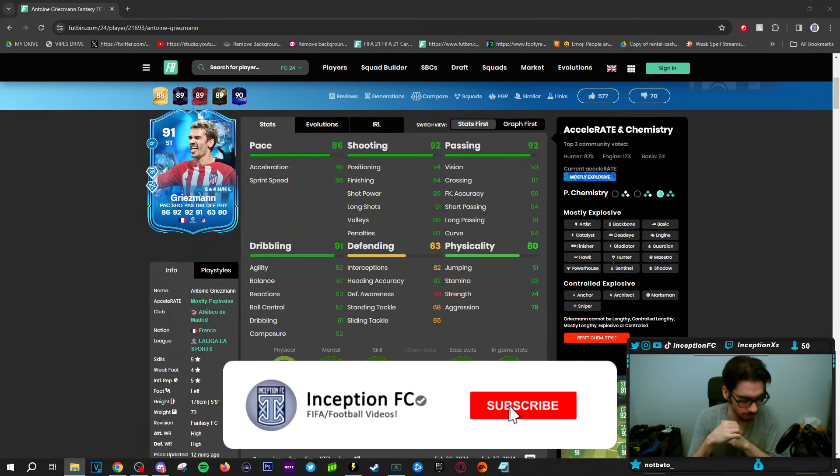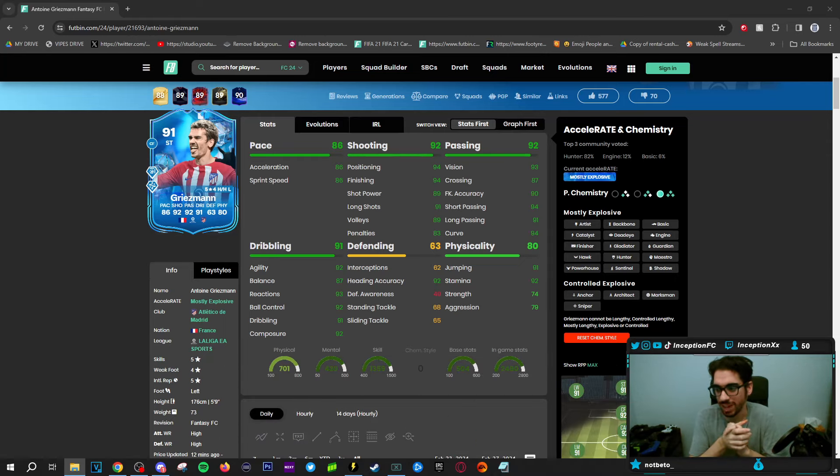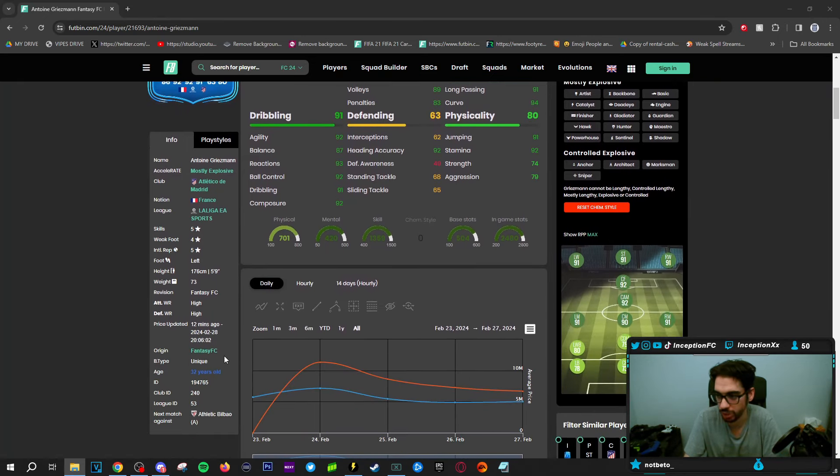Hey guys, what's going on? Inception here and welcome to another video. Ladies and gentlemen, today we have the Fantasy FC Griezmann to check out. We're taking a look at a card who is a 5-star skiller, 4-star weak foot, left-footed, 5'9", high/high work rates, and a unique body type player.